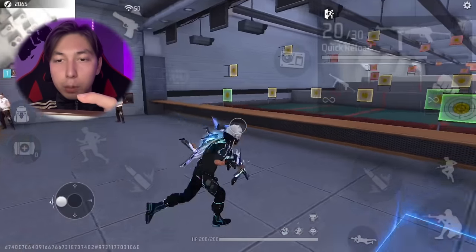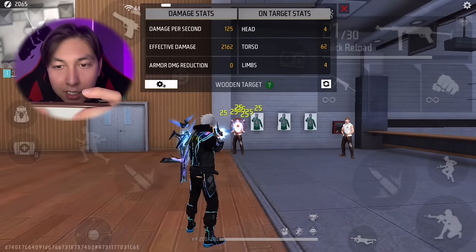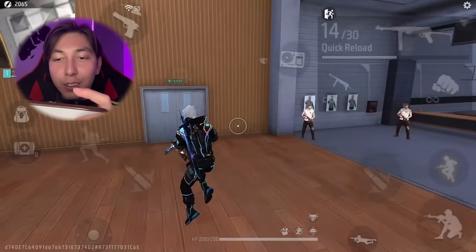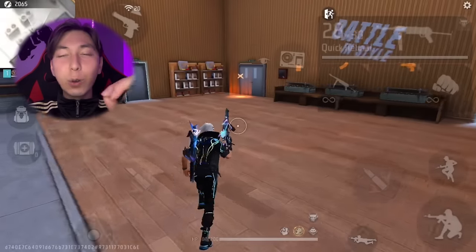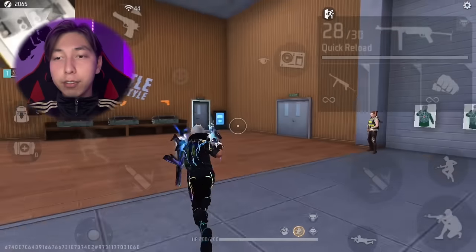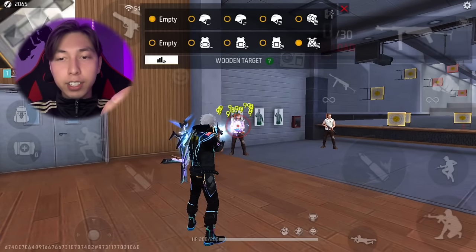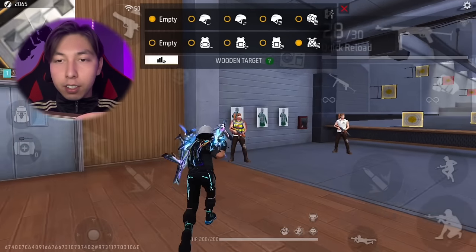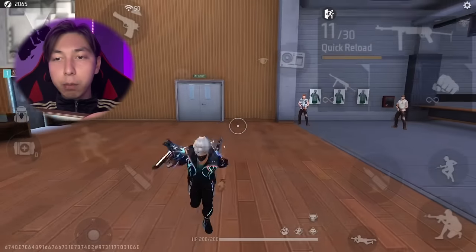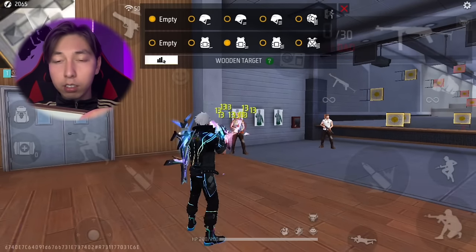Let's go to the training ground first. The rate of fire of this gun is really amazing — you can take the enemy down in one second. If the enemy has no vest, you deal 25 damage. But if the enemy has a level four vest, you only deal nine damage. Level three vest gives only 10 damage, and level two vest takes 13 damage.